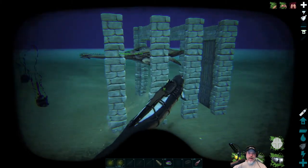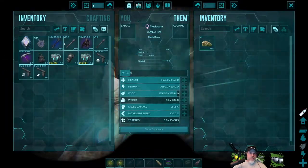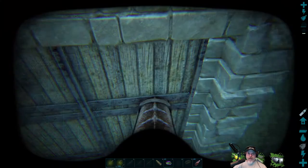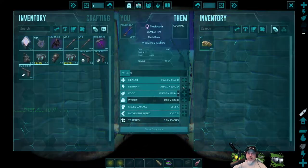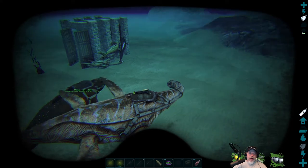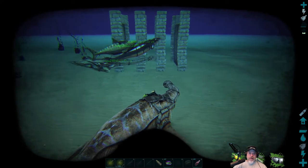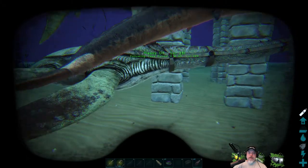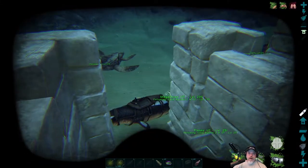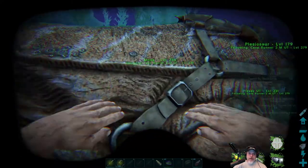Let's run down and get our Plessy. It's a level 25 saddle, not too bad. This Plessy was a 120 in the wild, now it's a 179 — should have been a perfect tame because I had kibble on it. This gal doesn't have any levels yet. Is my other Plessy male or female? It's a female — darn it, I was hoping we'd get a mate boost. I need to put you on high follower.